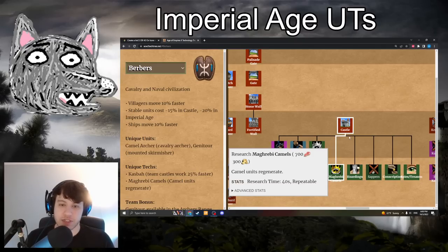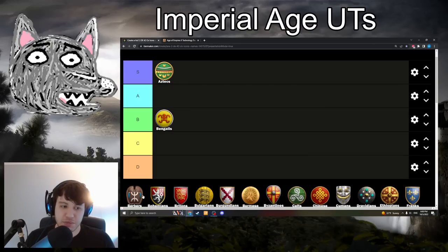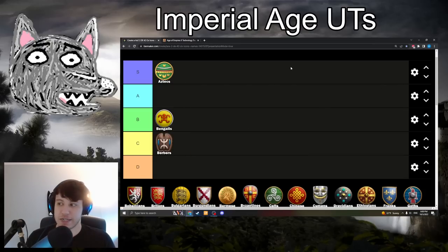Berbers have Magrebi Camels: 700 food, 300 gold — camel units regenerate HP very slowly. This is going to be C-tier. It's a nice thing to get for your camel archers especially, as it can help them survive over several fights. But it's not something you can really justify prioritizing in most cases. It's usually the last upgrade you get when going for camel archers, and I think that says a lot.